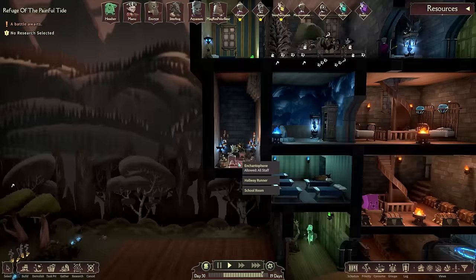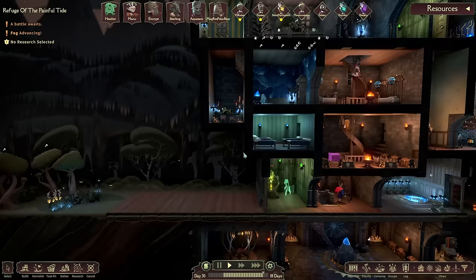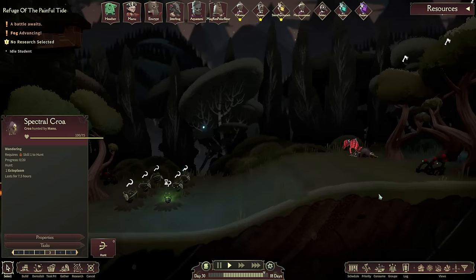I'd also like to change the shape of some of these rooms, especially this one. Now that this is no longer a conservatory, we need to push it out a little bit. The fog is moving in - I did mean to address that. Remind me in the comments that if I do nothing else, I want to increase the amount of tiles the fog moves forward, as that seems like a pretty big difference from what we had previously.